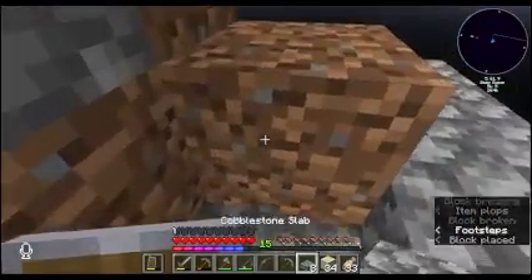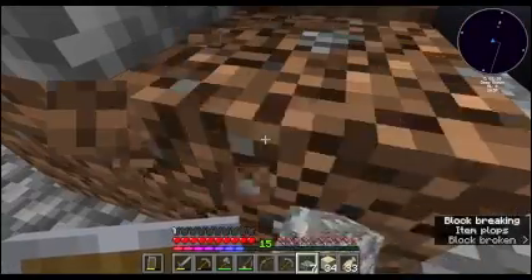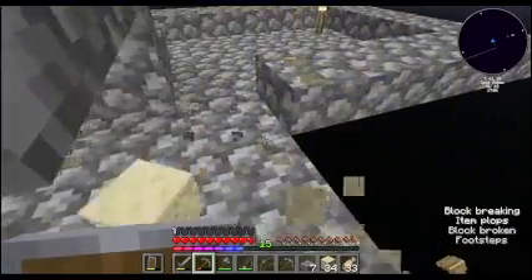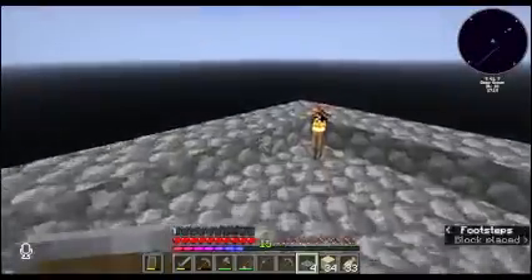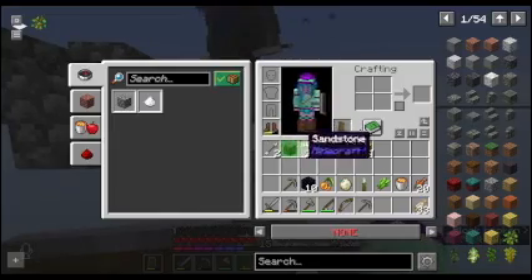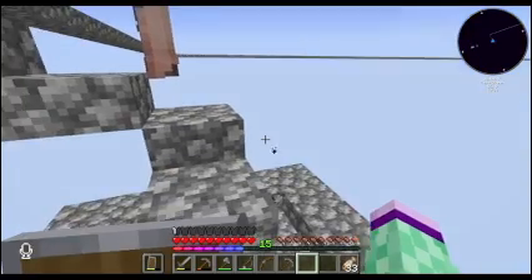I don't know what this platform will eventually be used for, but now it can be used for something. I am so glad I got that dirt. Just continue that little border. Let's take these spoils back. I've got 34 sand, 24 sandstone, and six pieces of dirt, although I think you got most of the dirt. I got 10 pieces of dirt and six pieces of sand and an oak sapling.